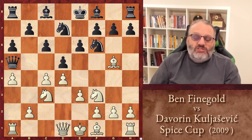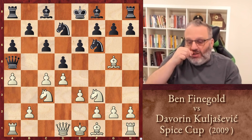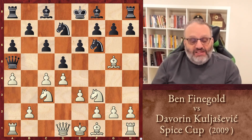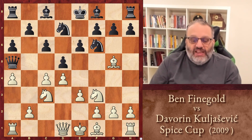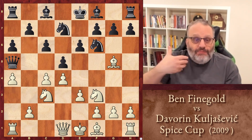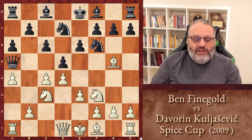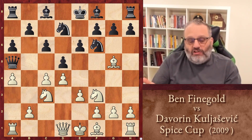When this game was played, Kuljasevic was higher rated than me, and today he's still higher rated than me. We got this position out of an A6 Slav, and this was a round robin, so I prepared for the game because I knew who I was playing ahead of time and what color I would have, unlike in a Swiss where you don't know.